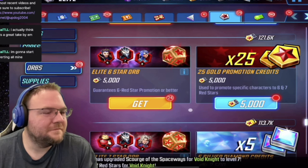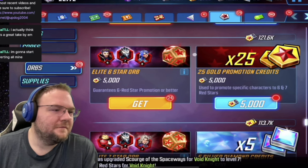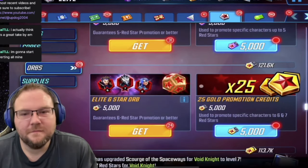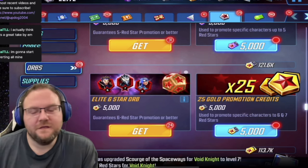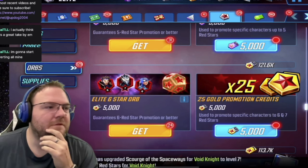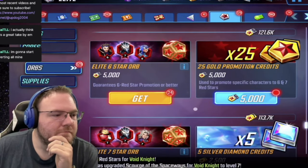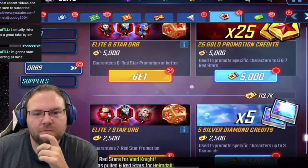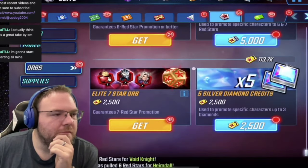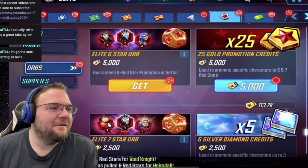You said you have like 50 non-minion characters that are not at seven red stars. So if you do 50 times 150, you get 7,500. You already have 6,600, so you can get almost all of them. And by the time you find them in the store, you will definitely get all of them. Gold promos are gonna be useless — gold promos are basically the next T1 ability material. It's just gonna stack up and be useless. Yeah, as bad as the conversion rate is, it's better than no conversion at all. That's the point I'm trying to get to.